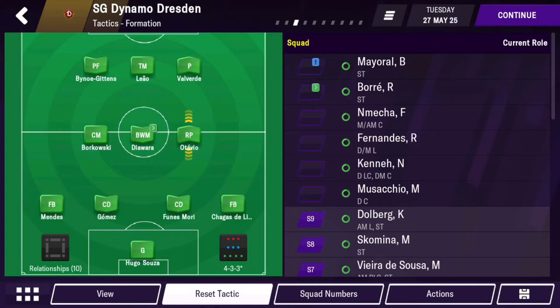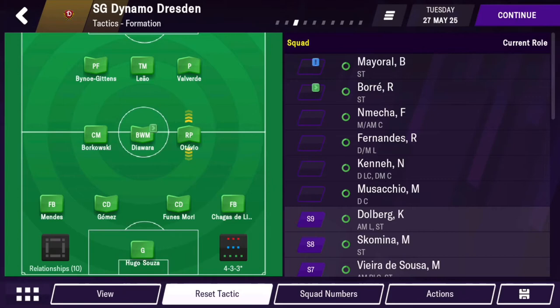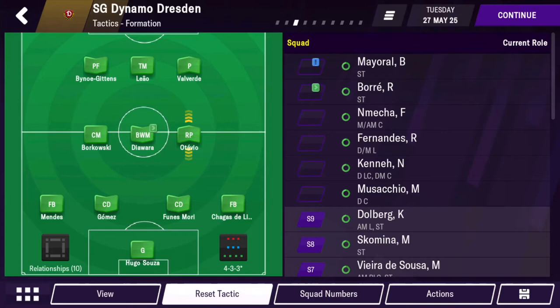In midfield, we have a normal central midfielder who can be defensive or attacking, a ball-winning midfielder good for defense and winning the ball back to get it to the attackers, and instead of a box-to-box midfielder, I'm using a roaming playmaker, who can drive the team forward and also defend. Octavio in this game leads the team much more than you'd see with a box-to-box midfielder.